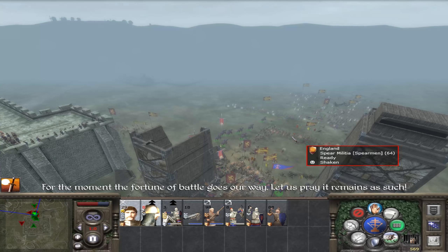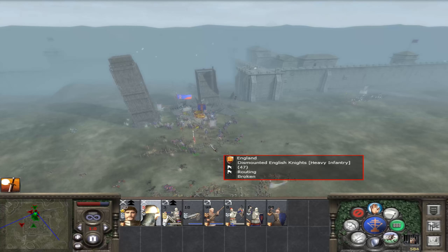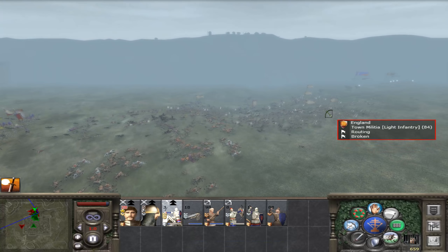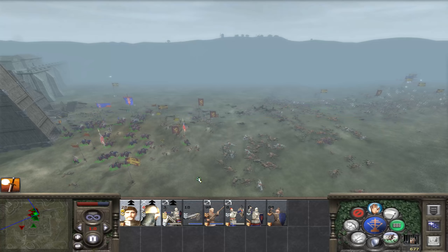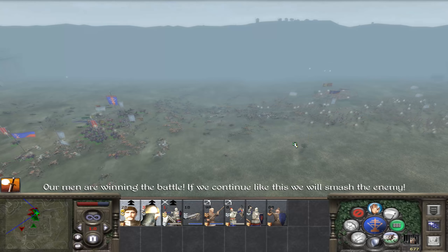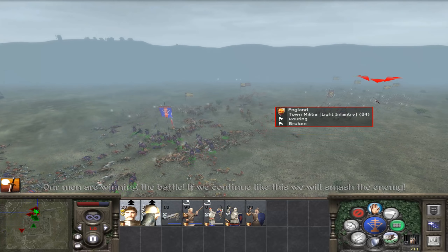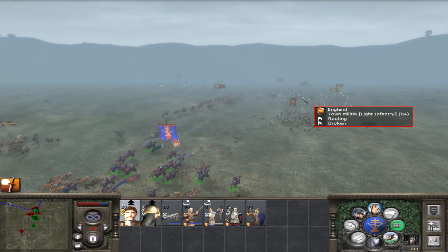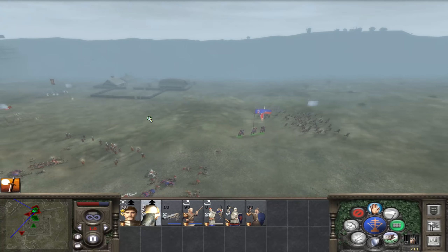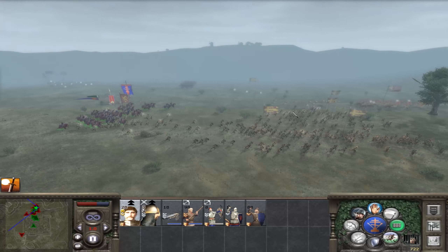Maybe they won't. This guy's going to die — what's going on with him? Our men are winning the battle. If we continue like this, we will smash the enemy. We don't have to wipe them out — we just need to get them off the battlefield. We've got 71% kills. If we can get 85% of them, we can wipe out the army as well. It's a good thing that he didn't die. Hoping that they don't come back — there are still some units that have broken, but let's just get these guys off the battlefield.